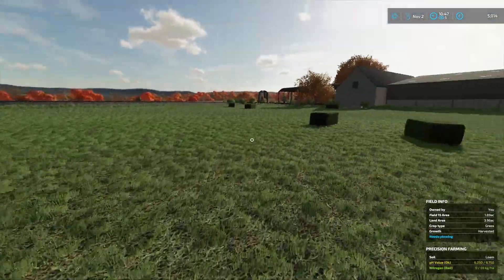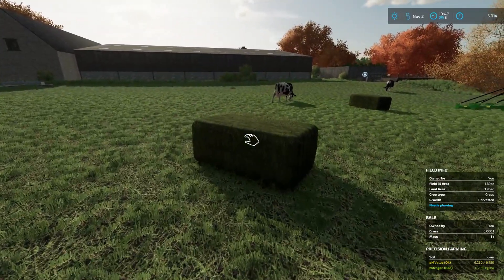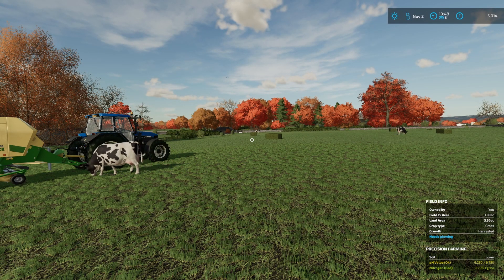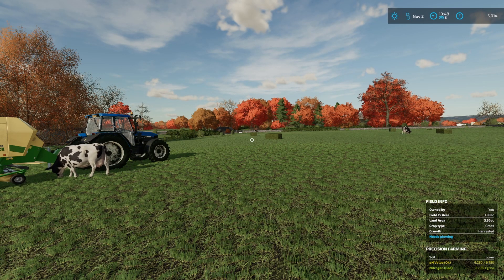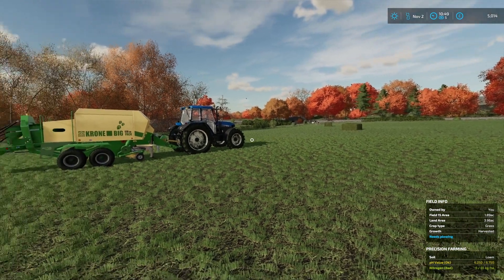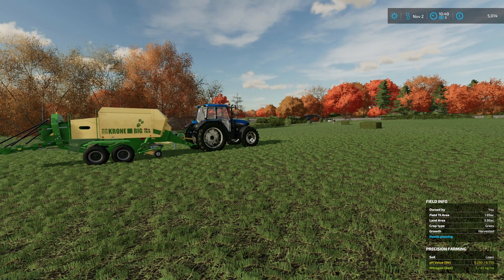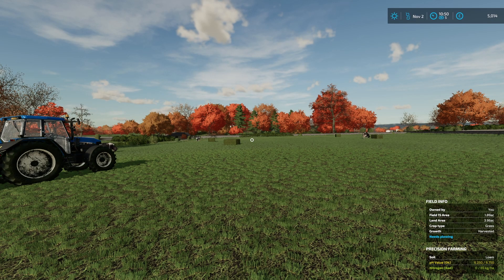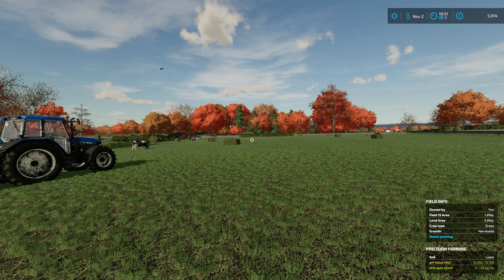That is our cow field done. We are going to call it there for this episode. We have done this field, we still have two more to bale, and then we do have to do our fertilising and lime on the grass and also look at selling stuff on the next episode as well. There's just a cow investigating our baler - he's just entered our baler! Anyway, thank you very much for watching and I will see you again next week. If you enjoyed the video please give it a like, you can also subscribe. I do stream live Farming Simulator on Twitch, the description will be down below for that.